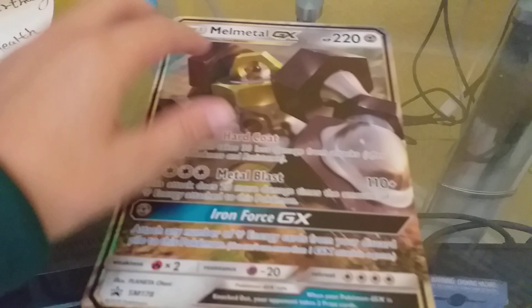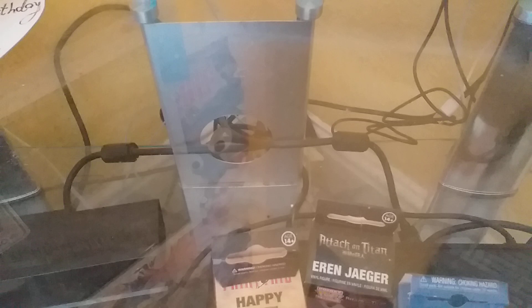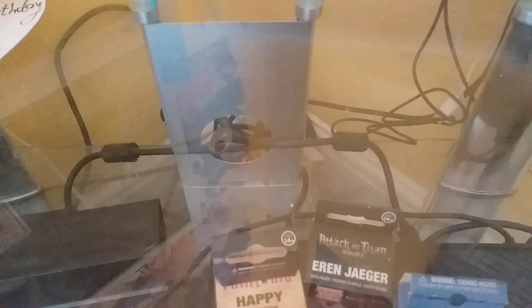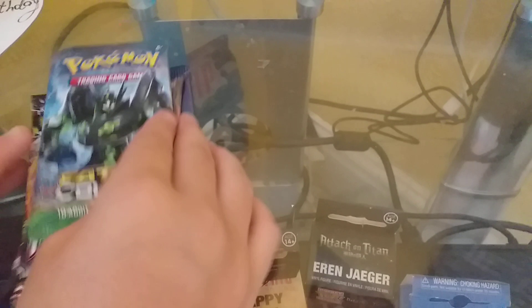Let's get into the Meltan first, only because I want to do the thing at the end. Here's the big card - I'm gonna put that to one side. Probably can't see it because I don't have enough room on this table. Here's the code card. We got the packets.